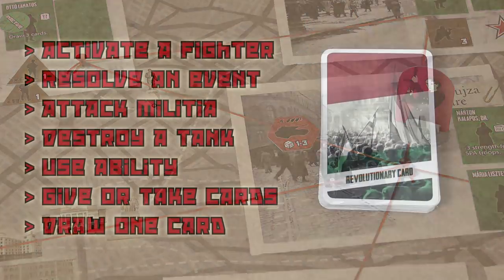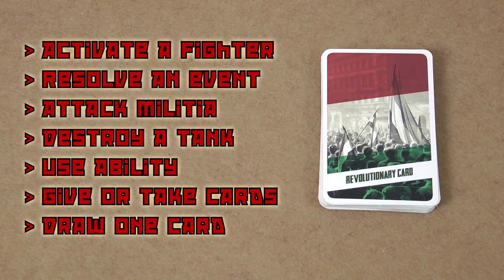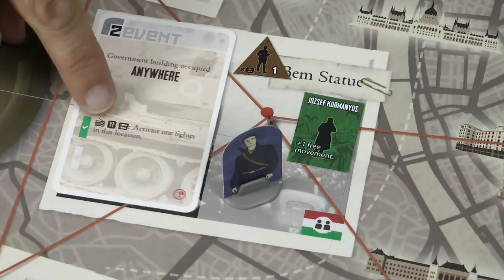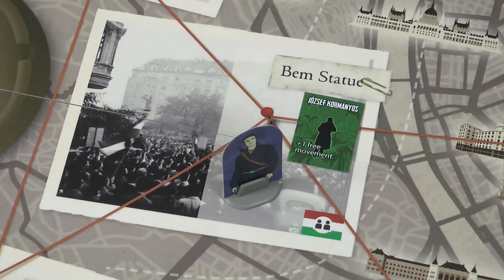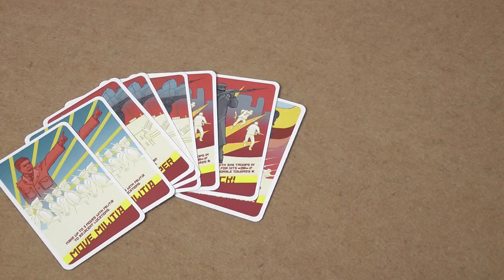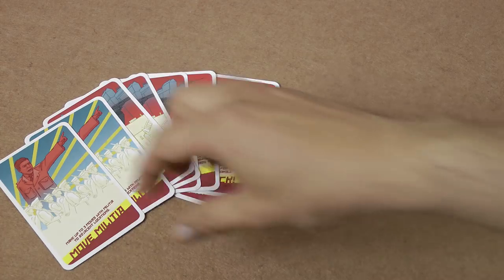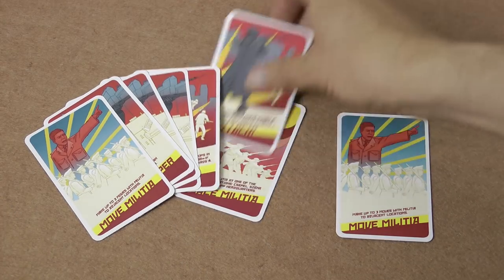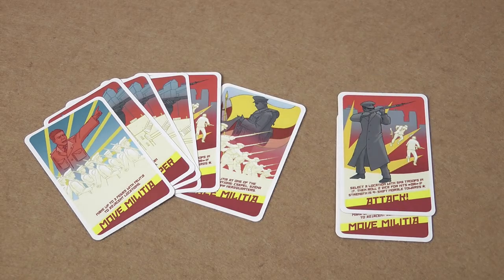In the revolutionary phase, each revolutionary gets to carry out a number of actions, which could include activating fighters, resolving events, or attacking militia. Finally, in the SPA phase, the Soviet player executes orders for the Hungarian State Protection Authority, activating the militia and snipers on the board, and using them to attack.